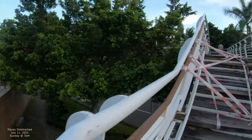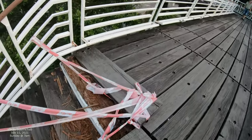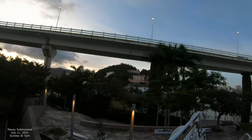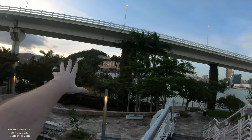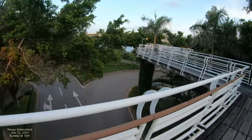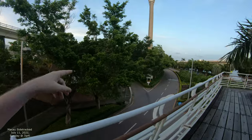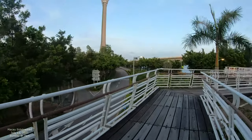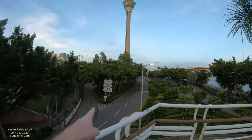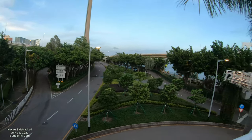All this that we're in right now used to be ocean. They basically put this reclaimed land out in the middle of the ocean right here that we're on, and then created two lakes — Sai Van Lake, which we just overlooked, and Nam Van Lake, which is on the other side of Macau Tower. If you look on the map it'll make sense. If you keep following this, you go all the way to the Hong Kong Bridge and the ferry terminal.